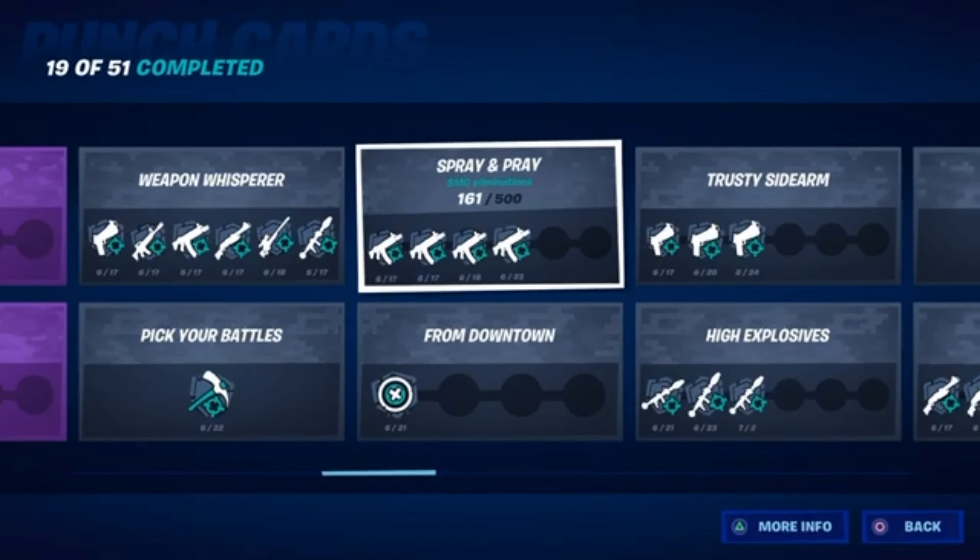This one is pretty simple — it's just to get SMG kills. Just go in Team Rumble and spray people, or you could play the new Fog of War LTM because suppressed SMGs are the best weapon you can get in that mode. There are no shotguns, so everybody sprays each other. I'm going to be grinding that game mode to do SMG kills soon.